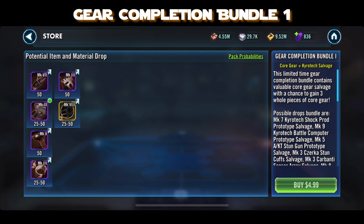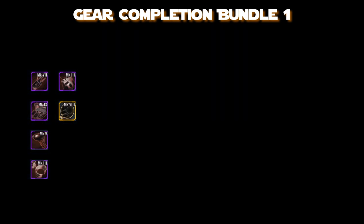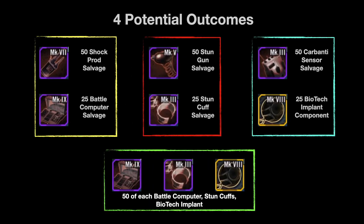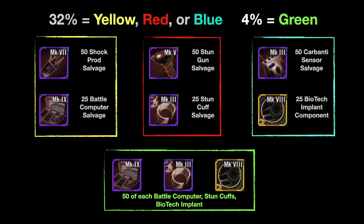For five dollars, this gear kit breaks down into four potential outcomes and you will always get one of these four. You'll always get the yellow kit — 50 Shock Prod salvage pieces with 25 Battle Computer salvage — or the red kit — 50 Stun Guns and 25 Stun Cuffs — or the blue kit — 50 Carbonate salvages plus 25 Biotech Implant components. There is only a four percent chance of getting 50 of each of the Battle Computers, Stun Cuffs, and Biotechs.